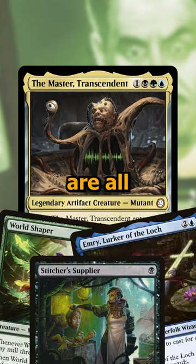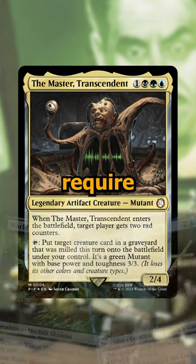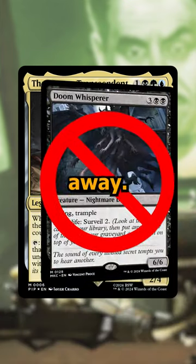Luckily, green, blue, and black are all really good at self-mill, although the commander does require that it's actually milled and not discarded or surveilled away.